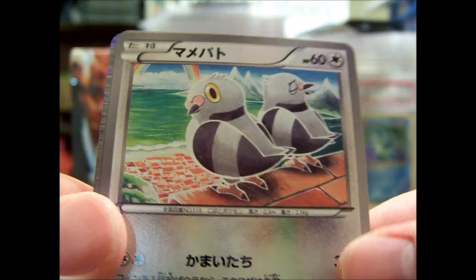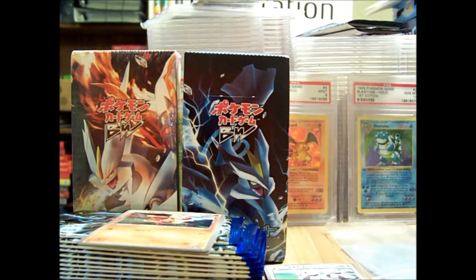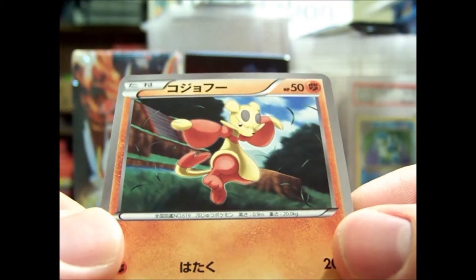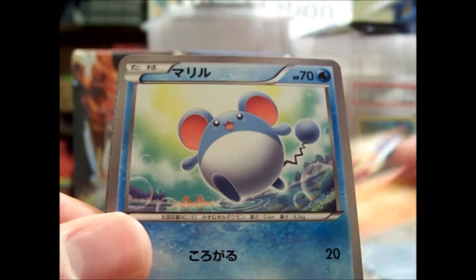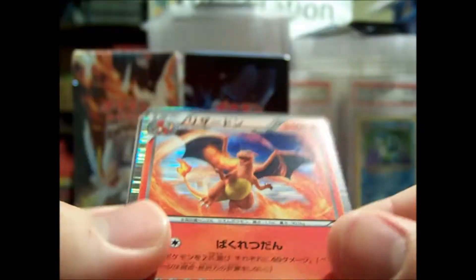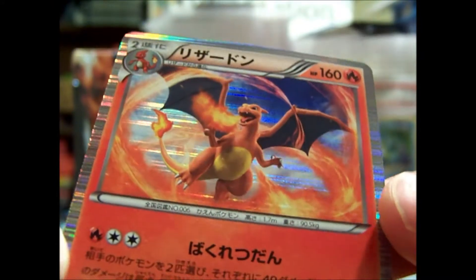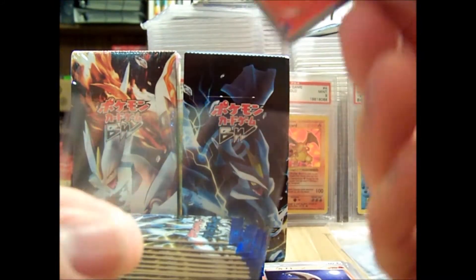Pack number two — this one has a Lugia Plasmagale. Sorry about that, my battery died, so I'm going to be editing these videos together. The pack started with a P-Dove. We've got Mianfu and Meloetta. My first holo is a Charizard — awesome! And a Lunatone. This card is actually reprinted as a Shiny in Plasmagale. It's really nice to get this because I want to get it graded. First edition Charizard.